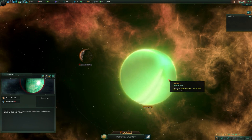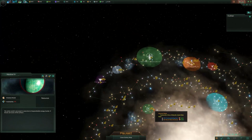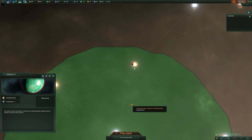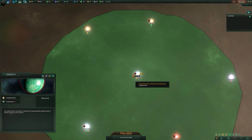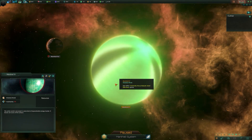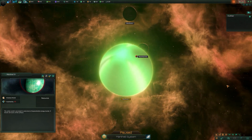Shielded worlds are event worlds - there will be a story behind them. They don't appear very often; they appear only in particular empires, I believe normally xenophobic empires. You don't actually see them a huge amount, but when you do they are pretty cool.